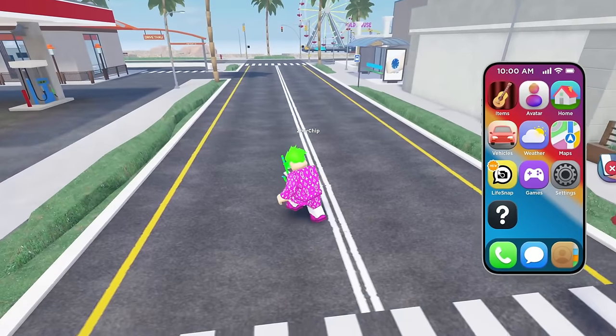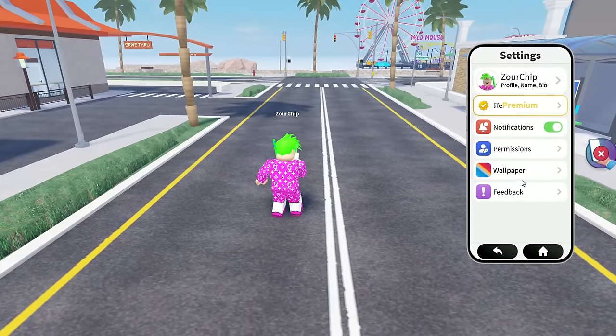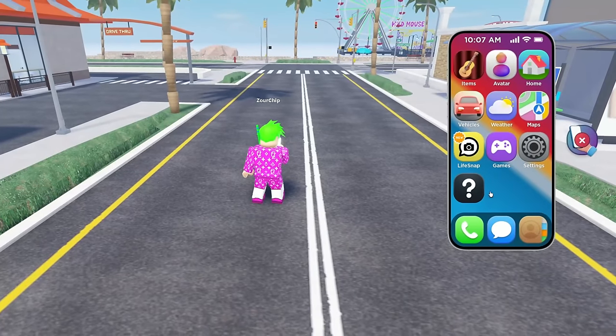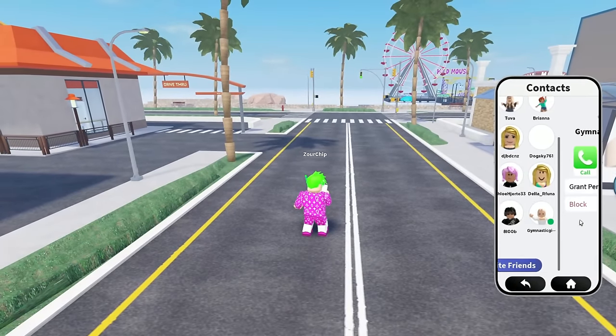Here we got this section. We got a phone as a spawn menu, I think. We got games, we got settings — what can we change in the settings — some notifications and stuff like that. And I think we can actually open contacts, so you can even chat with people in the server.